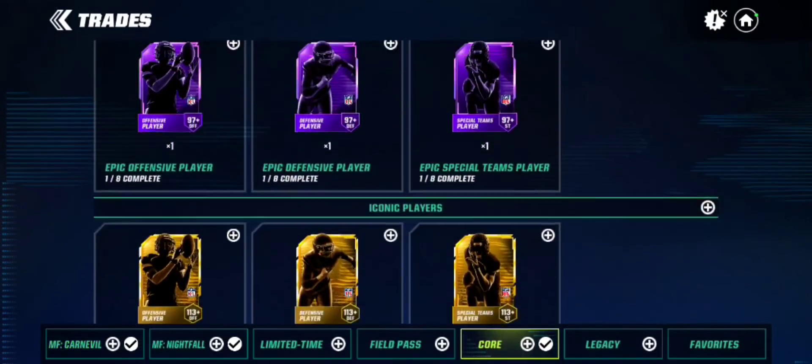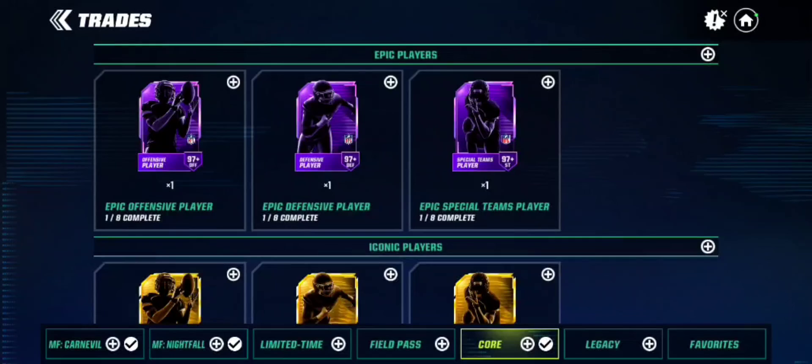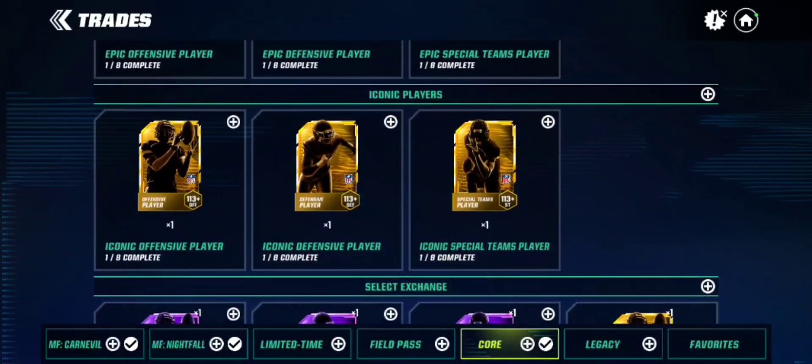It takes 1.9k coins — not much — and you put them in. That's probably better in my opinion than the 97-plus epic player option, which is also pretty cheap. The 97-plus maxes out at a 102, but the 113s are just better and will last longer on your team. I recommend going with the 113s, but the 97-plus isn't bad by any means.